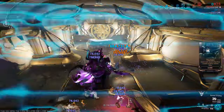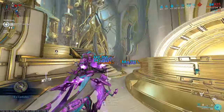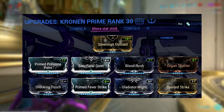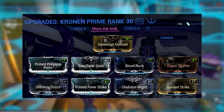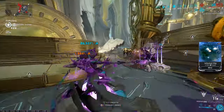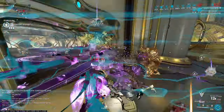Let's move on to the actual melee build. I'm using the Kronin Prime — you can also use the Praedos for its incarnon evolutions. We have Pressure Point, Gladiator Might, Organ Shatter, Sacrificial Steel, Shocking Touch, Prime Fever Strike, Spoiled Strike, and of course Carnis Mandible. Critical chance, critical damage, base damage, and elemental damage will all increase the damage of your Whipclaw.